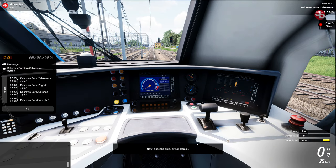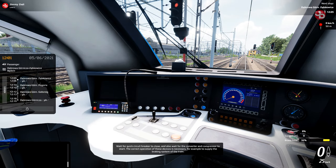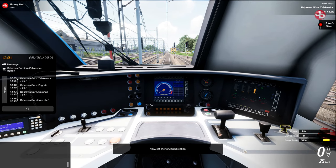Now close the quick circuit breaker, wait for it to close, and also wait for the converter and compressor to start. The correct operation of these devices is necessary — for example, to supply the braking system of the train. Now set the forward direction.